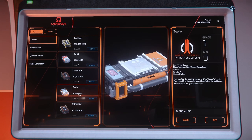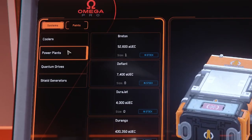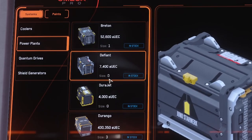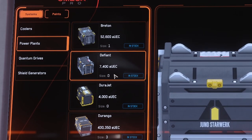That's at 6,300. Then you want to get two power plants — the Defiant — which is 7,400 each. You need two of these.